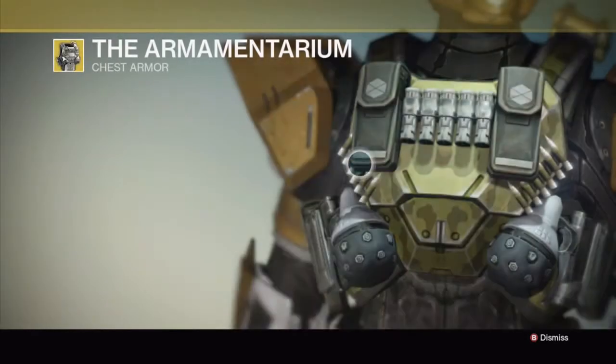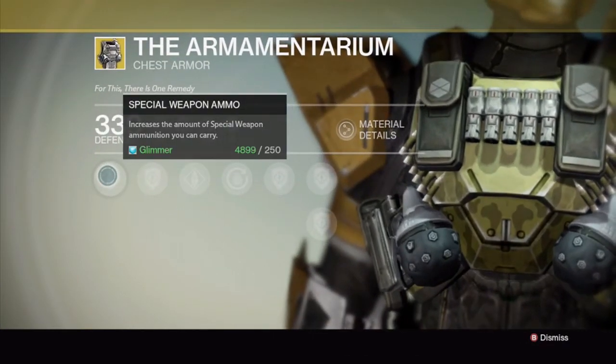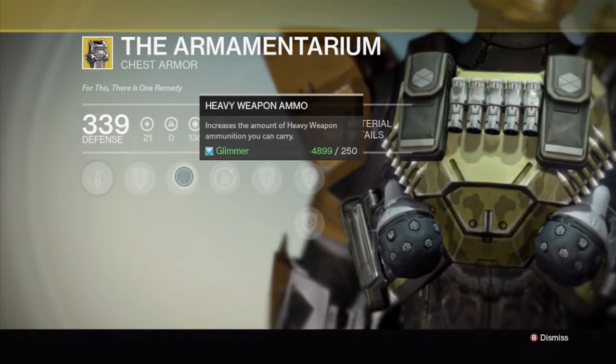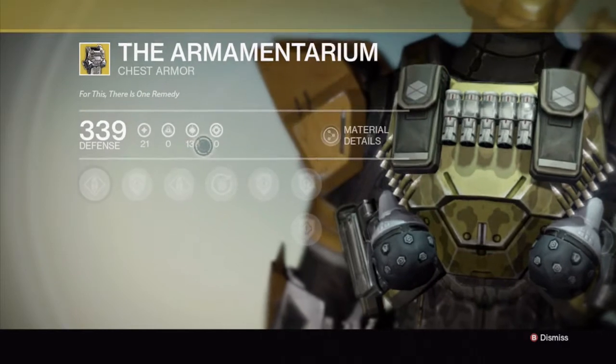He has the Armamentarium, the Titan chest armor. Special weapon ammo: increases the amount of special weapon ammunition you can carry. Upgrade defense. Heavy weapon ammo: increases the amount of heavy weapon ammunition you can carry. Grenade booster: carry an additional grenade. And there's all your upgrade defense right there.